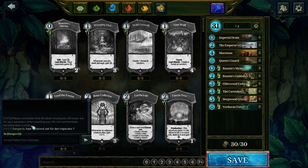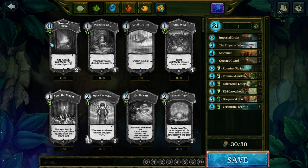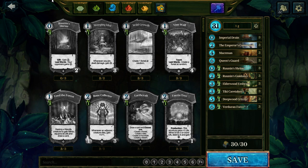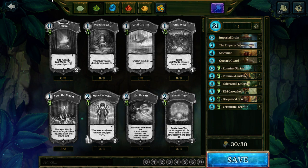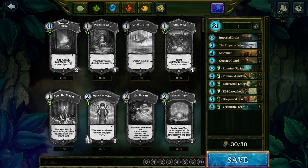Bad matchups are definitely yellow temple and blue jump — decks that can swarm the board. If that's the case, you need to rely on Imperial Grain to stop them from collecting. Also decks with hard removal, of course.